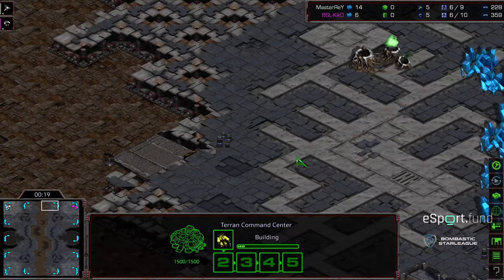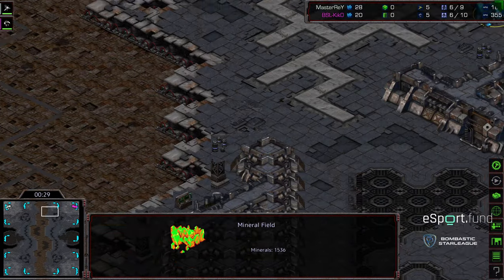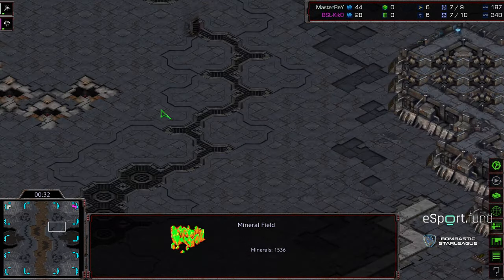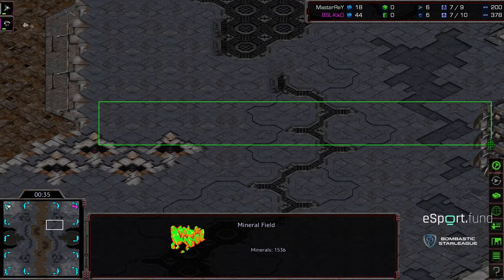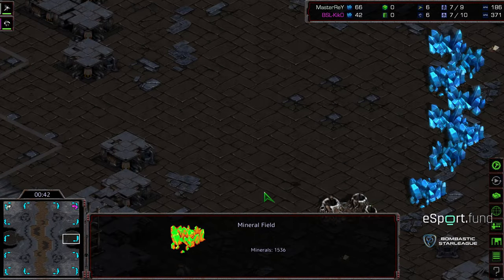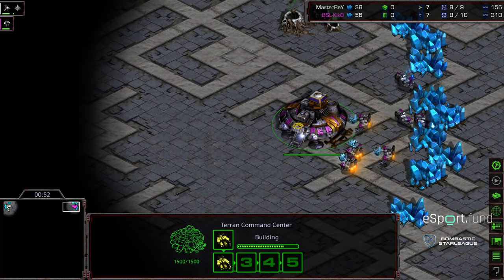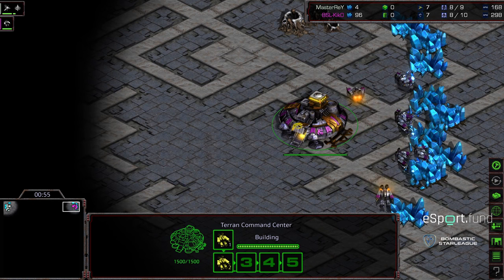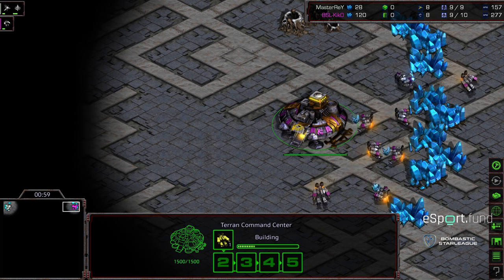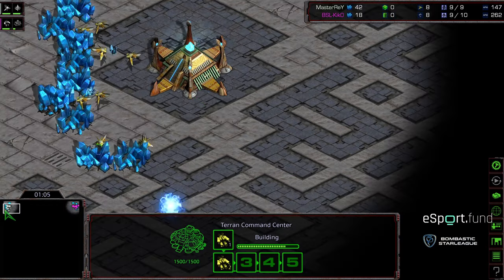Standard natural expansion, kind of exposed. The third base is interesting — it's decent to defend because it's just got small entrances to run up, but the defense point ends up being away from your third. Also grabbing this interior base can be huge. It makes for interesting macro matches — ground-controlled games. It's almost like Revolver but without the Revolver natural expansion.